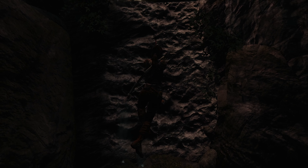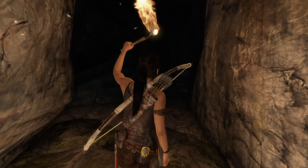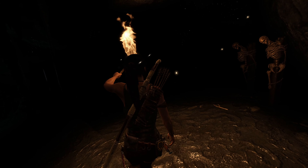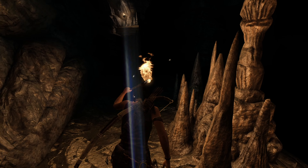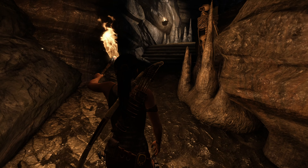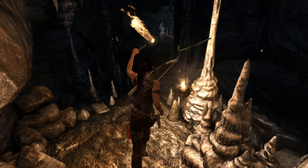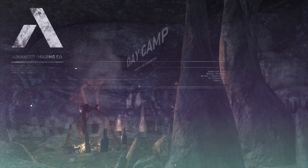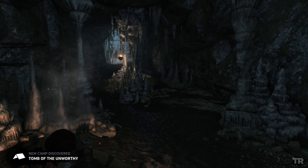There we go. I wonder how big these tombs are. I wonder what we find in there — do we find like some sort of treasure that benefits us within the game, or are we just finding collectible items that are more towards the achievement side of things? Okay, it looks like we found a campfire in here.